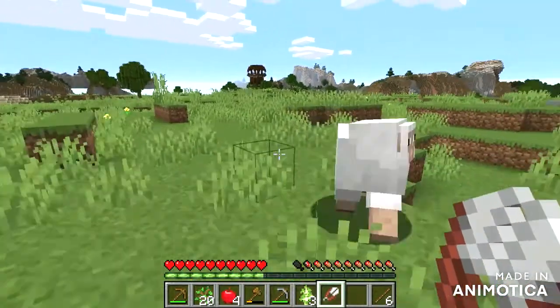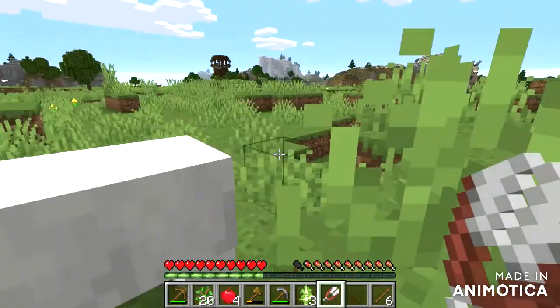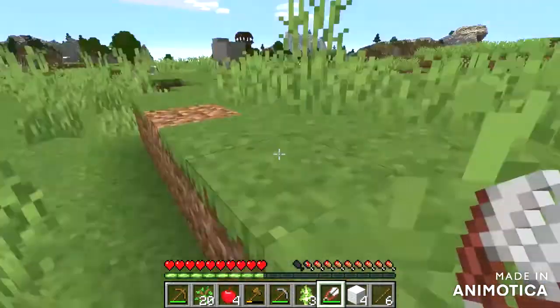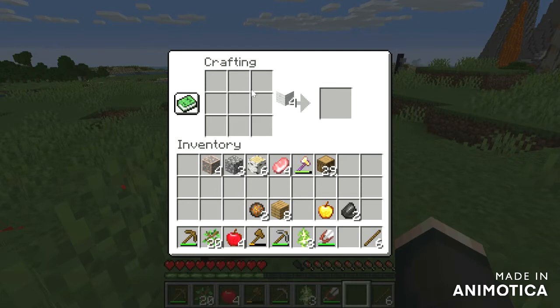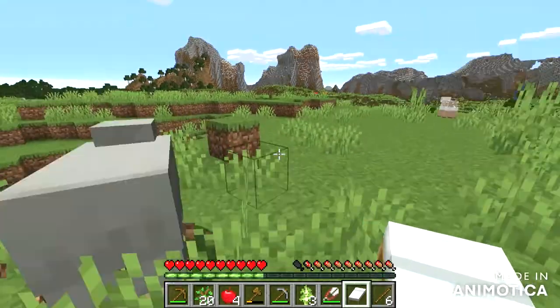When you shear the sheep you have a higher chance of getting more wool. Yep, four wool from two sheep — that one dropped three because I sheared it. Now we build a bed. I'm gonna color it later on but for now it's just going to be a white bed.